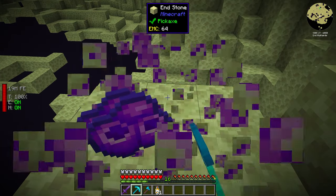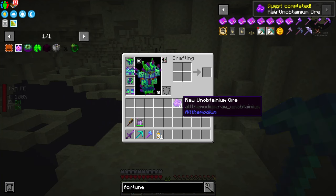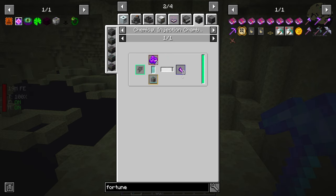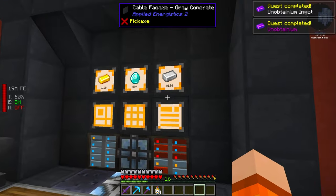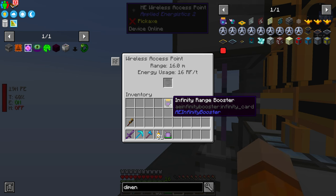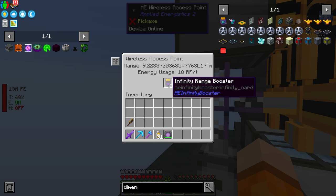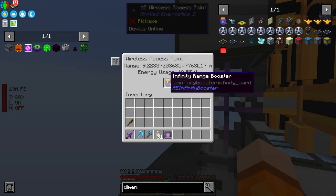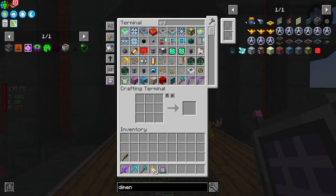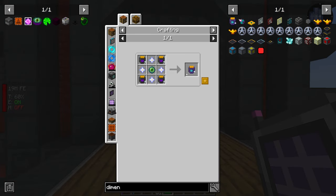Now we can craft the infinity range booster card. It goes in the access point and takes the range up to a ridiculous number — there's an E in there, it's basically unlimited. So now we do have wireless access anywhere. Unfortunately it's not cross-dimensional — there's a separate dimension card that takes four of these infinity range cards. I kind of want to keep the unobtainium ore for now. It's time to get into some farming.